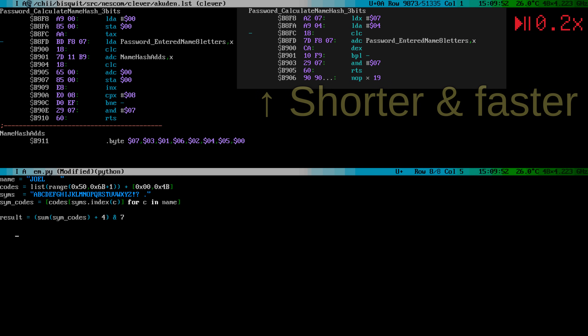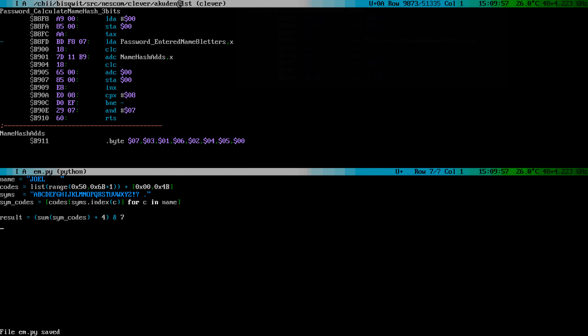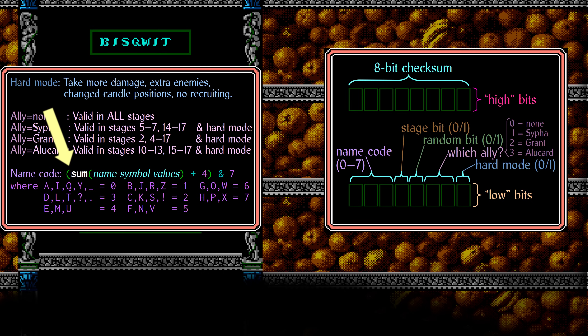At least in this password processing code, they really did some things in quite a needlessly complicated way. When I initially started researching this code, I began by first reverse-engineering the password decoder — bad choice. The password decoder in this game is a lot more complex than the encoder is. You never know before you start; sometimes it's the other way around. Anyway, this is the name hash code, which is really a checksum. So what is this so-called 8-bit checksum, then?